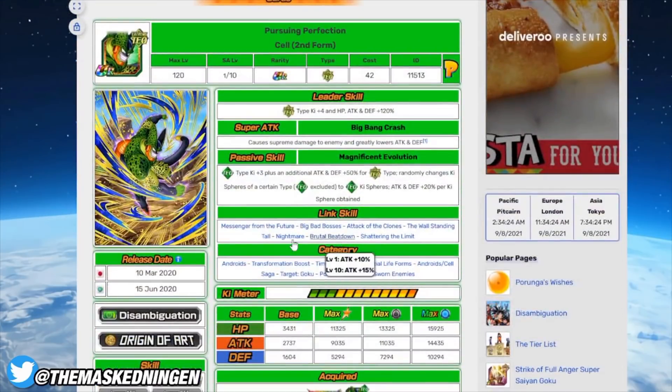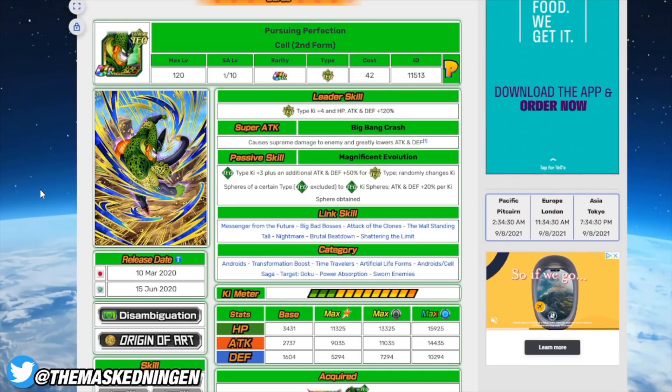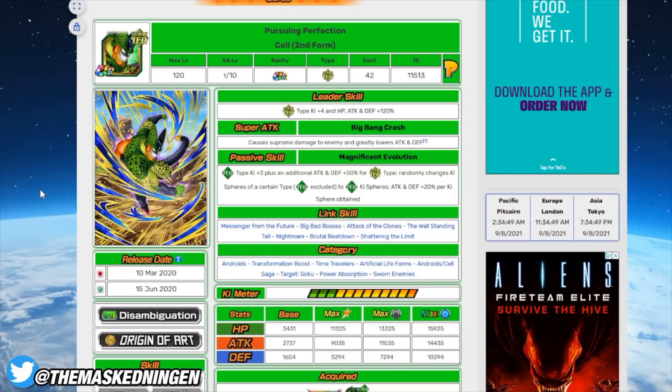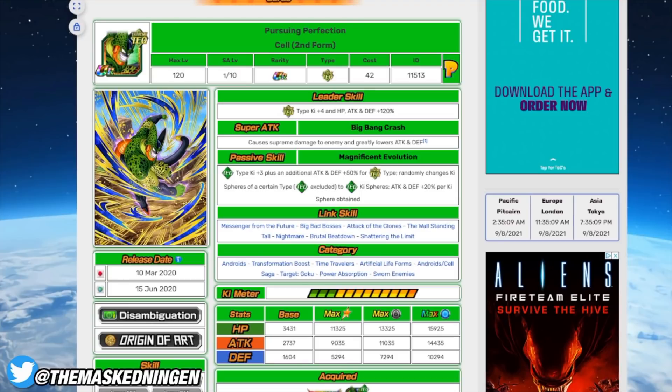Then we have the 50% support for Extreme TECH, Second Form Cell. This guy is kind of only really here if you are bringing a lot of TECH units. If you're not bringing a lot of TECH units, I don't think he's strong enough on his own to merit bringing him on the team — especially without dupes, because then he's not the best defensive unit. Type advantage will help him a little, but you want to make sure you're getting a lot of orbs for decent defense since you won't be able to lower Goku's attack in the later stages. He can work well on the same rotation with TECH Perfect Cell or the LR Prime Battle Cell, letting them deal a lot of damage. So he's worth bringing depending on how you've structured the rest of your team.